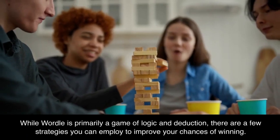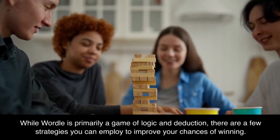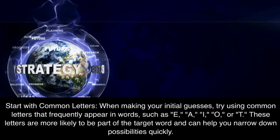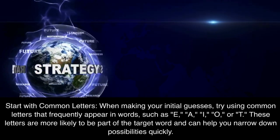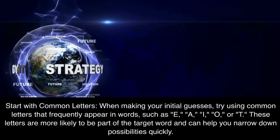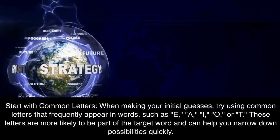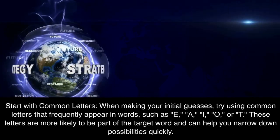While Wordle is primarily a game of logic and deduction, there are a few strategies you can employ to improve your chances of winning. Start with common letters: when making your initial guesses, try using common letters that frequently appear in words, such as E, A, I, O, or T. These letters are more likely to be part of the target word and can help you narrow down possibilities quickly.